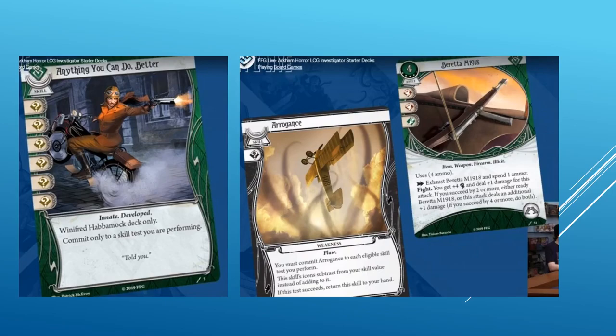Anything You Can Do Better is Winifred's signature card. It is a skill card with six wild icons, Innate and Developed. Commit only to a skill test you are performing. Six icons is the most we've seen on a card so far. You can use this alongside Sawed-Off Shotgun to try to deal massive amounts of damage in one go, or use the skill card alongside cards that reward you by succeeding by two or otherwise. At the very least, it's a great card to protect her from willpower counter cards. Arrogance is their signature weakness, and it's very similar to Silas's Dreams of the Deep. It is a skill card with a wild icon and a Flaw trait. You must commit Arrogance to each eligible skill test you perform. This skill's icons subtract from your skill value instead of adding to it. If this test succeeds, return the skill card to your hand. It's effectively a minus one to all stats until you fail a skill test.